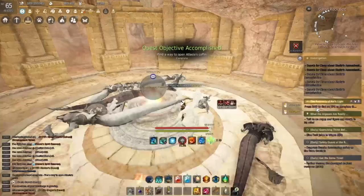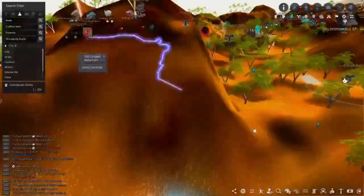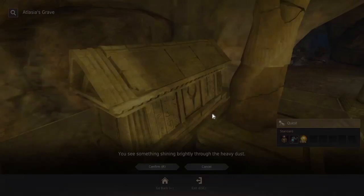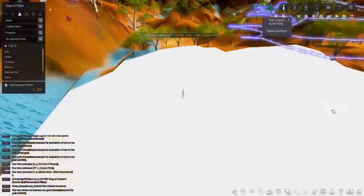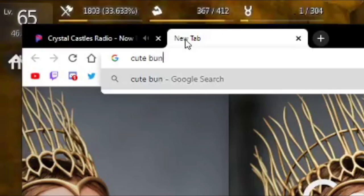Kill the mobs here and then interact with the basin. Hit the light of fire option and complete the quest. Head to the next part of the quest, which we can auto-path to as well. There it is, which looks like the previous area of interest. Complete the quest there and get the Alassia necklace pendant.